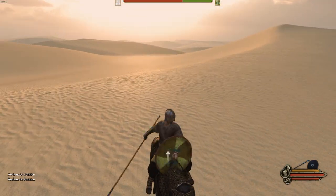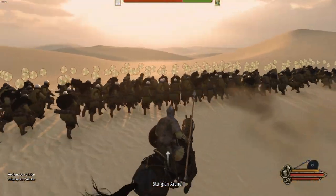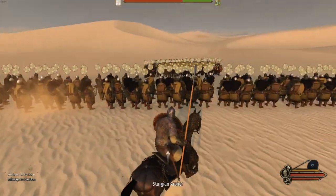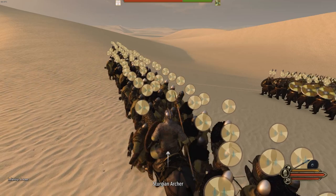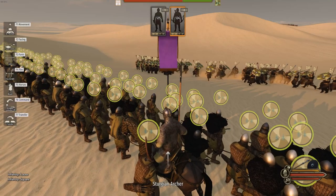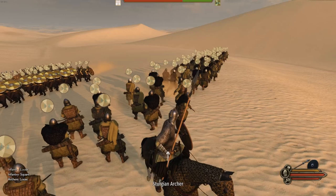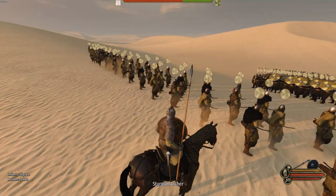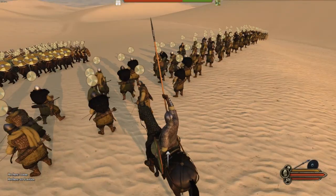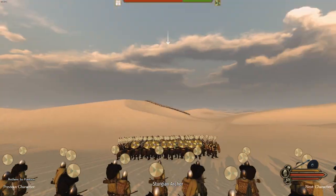Put your shield wall up here and your archers as high elevated as possible, with your shield wall as low elevated as possible, so you can cover all sides. Also make sure to put your archers in a spread-out formation.